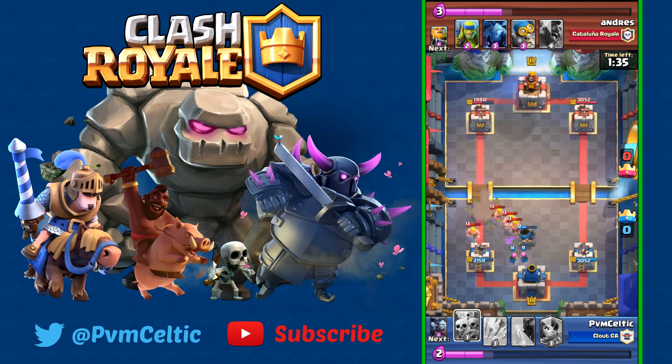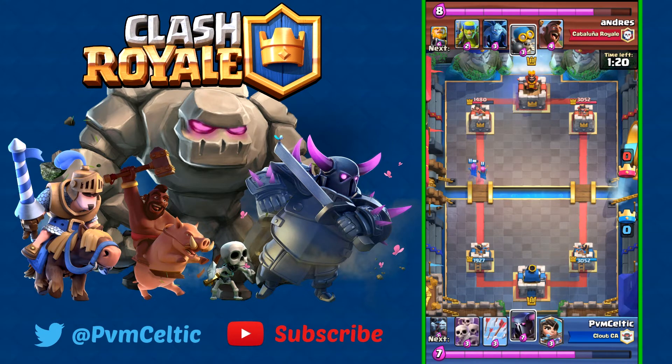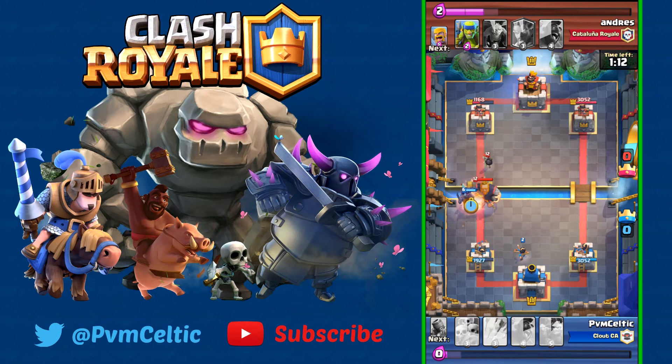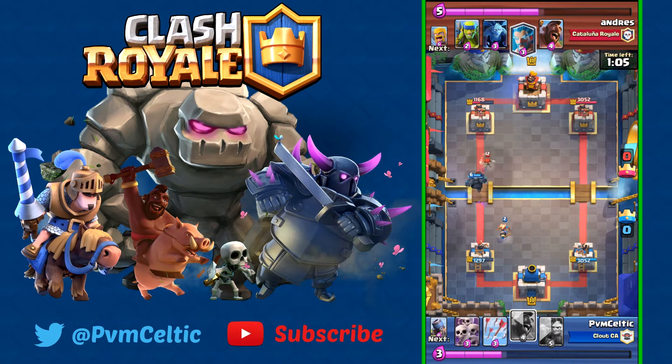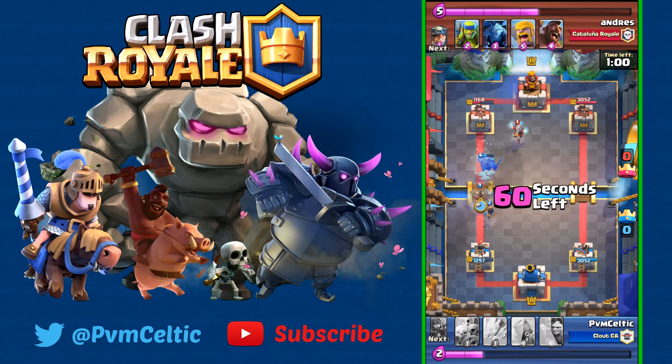Next up is the draft chest. One big thing about the draft chest is that if you disconnect or close the game by accident and then resume, the chest will keep going from where you were picking. Sometimes something happens where the game randomly restarts and you were in the middle of opening a chest and didn't know what you got — that happened to me a couple of times. Now with the draft chest it will resume back to where it was so you can still pick.